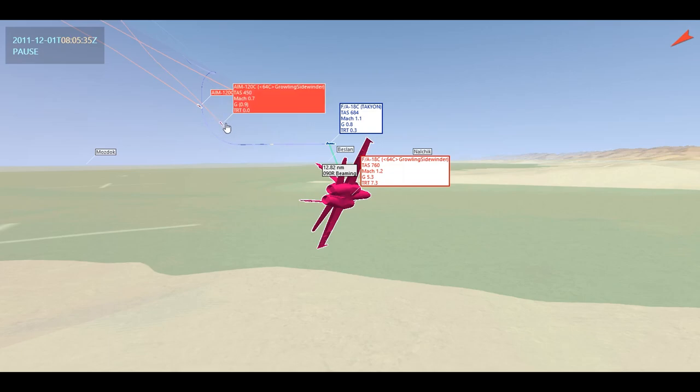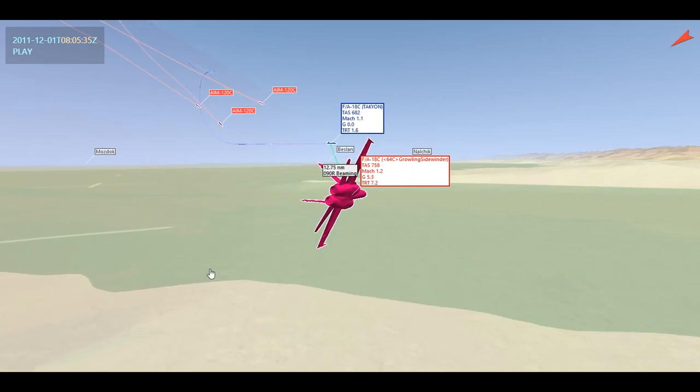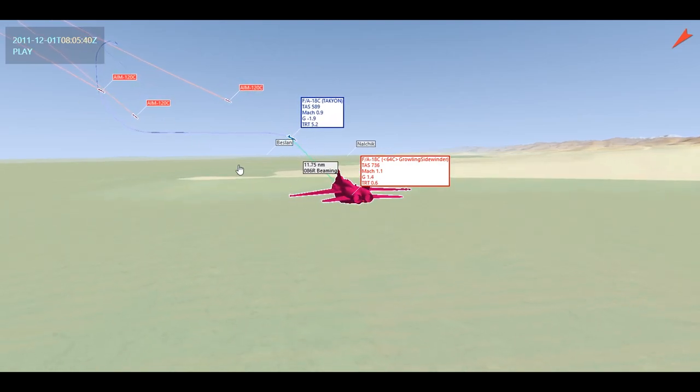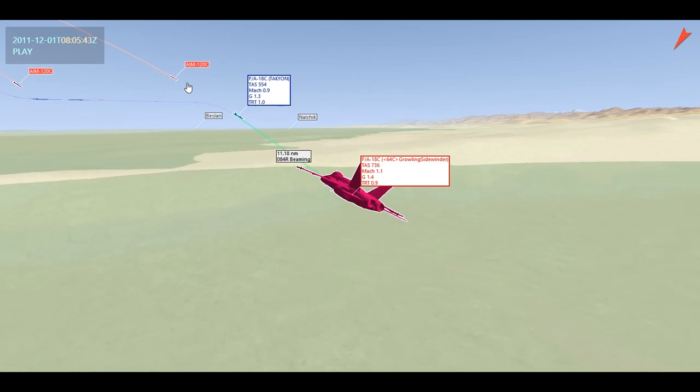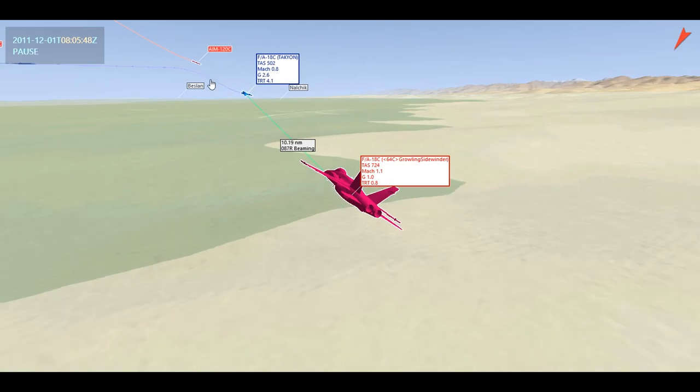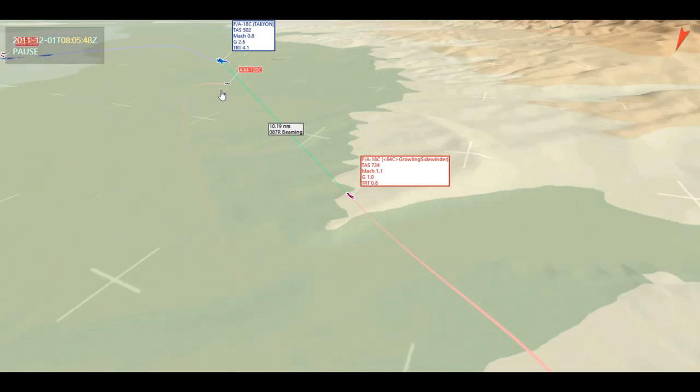Consider every AIM-120 as a question — every time you fire it, it's like: how are you going to deal with this? He has to solve that problem, and you want to continue to throw problems at him. That doesn't mean spam him — firing five back to back is just wasting your missiles. But firing them at different intervals based on a strategy, they can be quite effective. In a two-on-one or server situation you can usually get away with just two missiles.